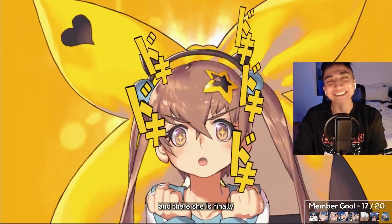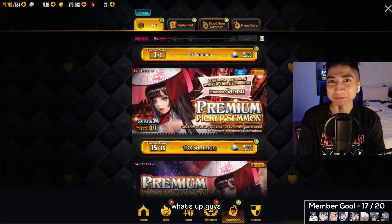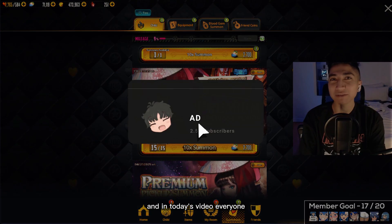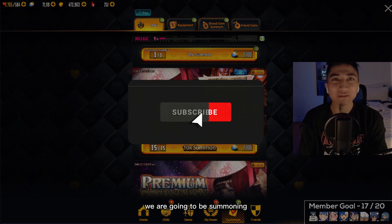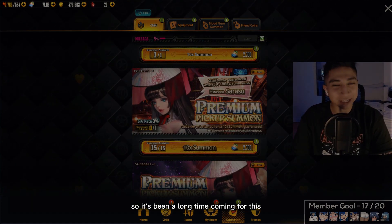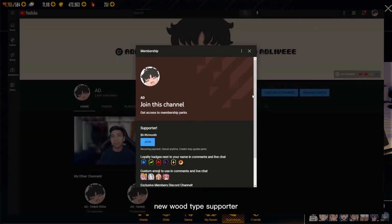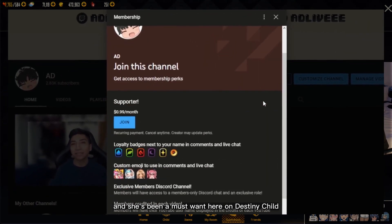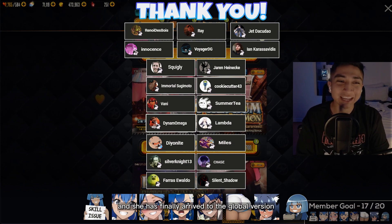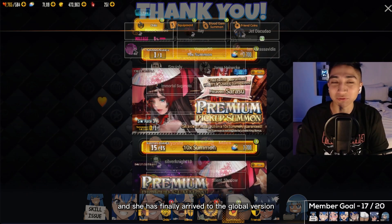What's up guys, ad back with another Destiny Child video. In today's video we are going to be summoning for the new wood type supporter, Sarasu. It's been a long time coming for this new wood type supporter and she's been a must-want here on Destiny Child for quite a while now, and she has finally arrived to the global version.